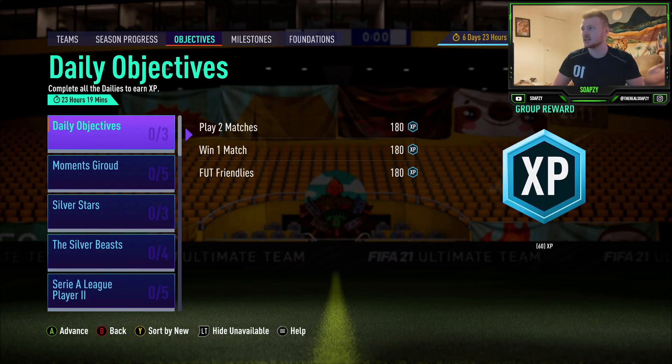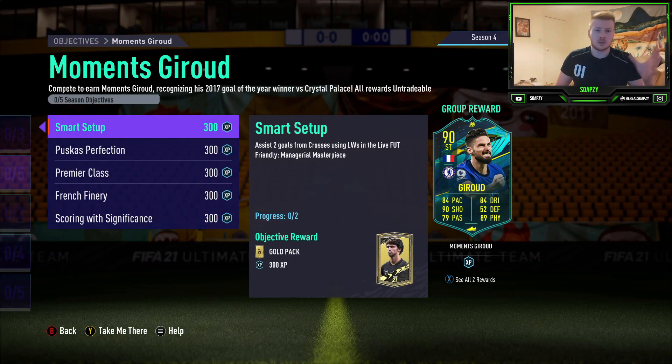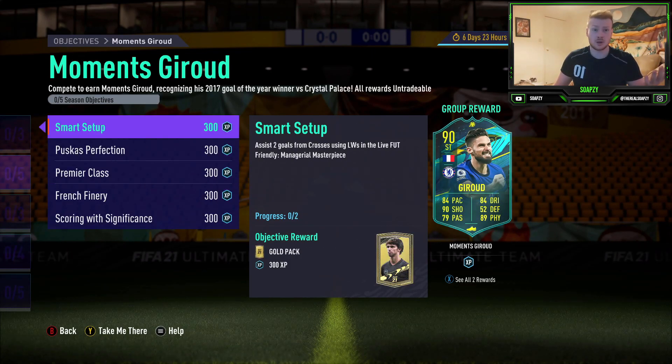Combining the objectives saves you a bunch of time. Overall, the only weird one in here is the left wingers objective, but basically it's a standard Prem objectives build and the team is going to be pretty similar to what we've been using mostly. I'm also going to show you a way to combine it with the Irish objective so that you can get three sets of objectives done at the same time. So let's jump straight into the team.